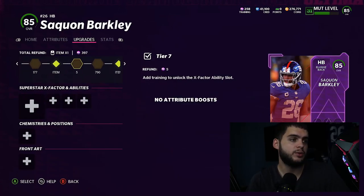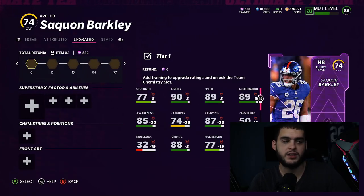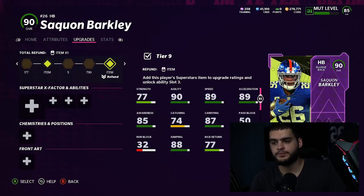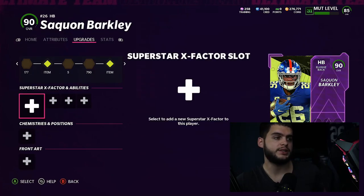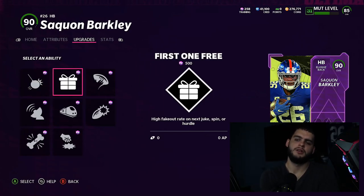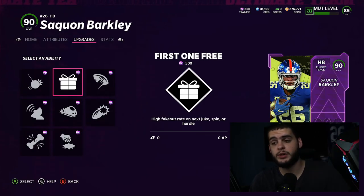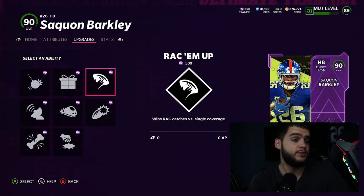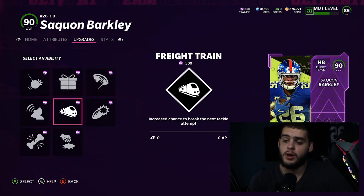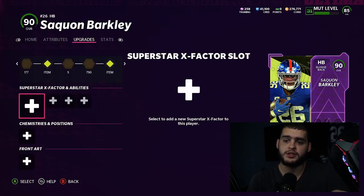There's a chance these slots will be locked. If you're wondering why they're locked, that means you have to go above to this section and upgrade them. It says 'add training to unlock the X-Factor ability slot.' You're going to have to add training to unlock ability slots or chemistry slots. If the player is fully powered up, it should all be unlocked. The first big plus sign is going to be the X-Factor — these are the X-Factors, you can read through them. Some work, some don't work the way you think. I'd recommend you look up videos on specific abilities. Freight Train is typically the most popular one, that's 500 training — you craft the ability right there and put it on.